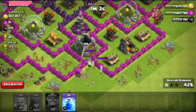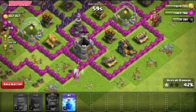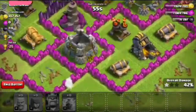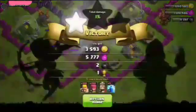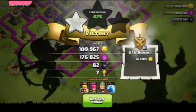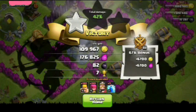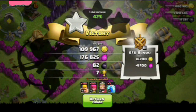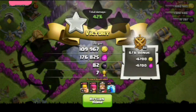I think we will get one star — yes, one star, because it's now at 42%. I'll play a Lightning Spell but it didn't work. Okay, so we got 1 lakh gold, 1 lakh 76 thousand Elixir, 82 Dark Elixir, and 7 trophies, which is not bad.